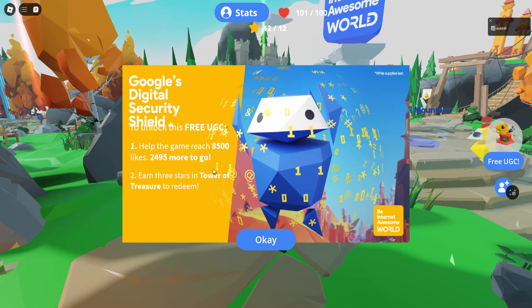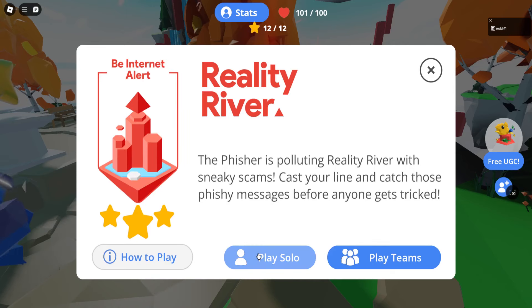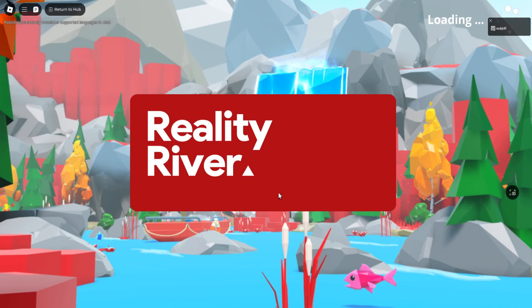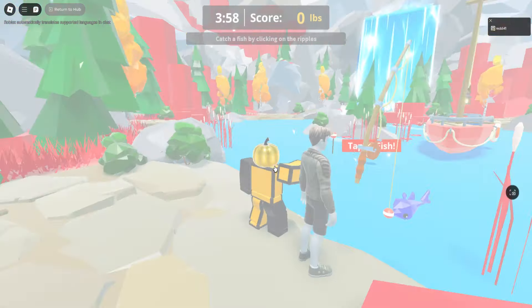You can pre-grind the Rowdy River mini-game. As long as you have three stars in every mini-game you can get everything. The mini-game is very simple compared to the last one — the mountain one — that one took a long time to sell out, but this one should be pretty easy.